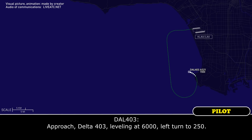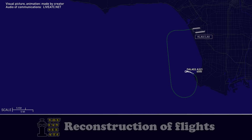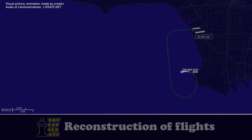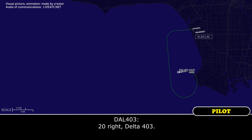Approach, Delta 403, leveling at 6,000, left turn to 250. Delta 403, SoCal approach, expect the ILS runway 6 right approach. Okay, ILS 6 right, Delta 403. Delta 403, turn 20 degrees right, vector for 6. 20 right, Delta 403.